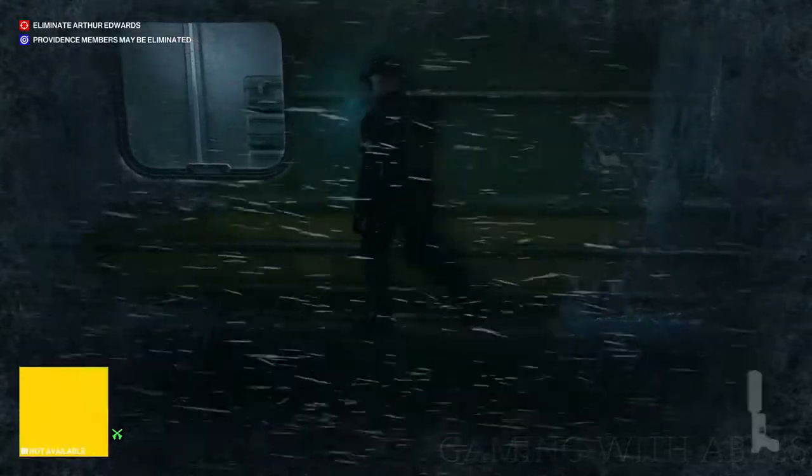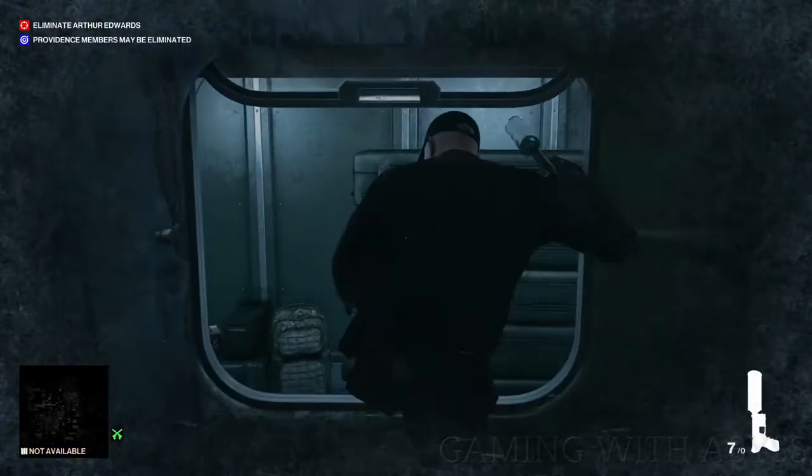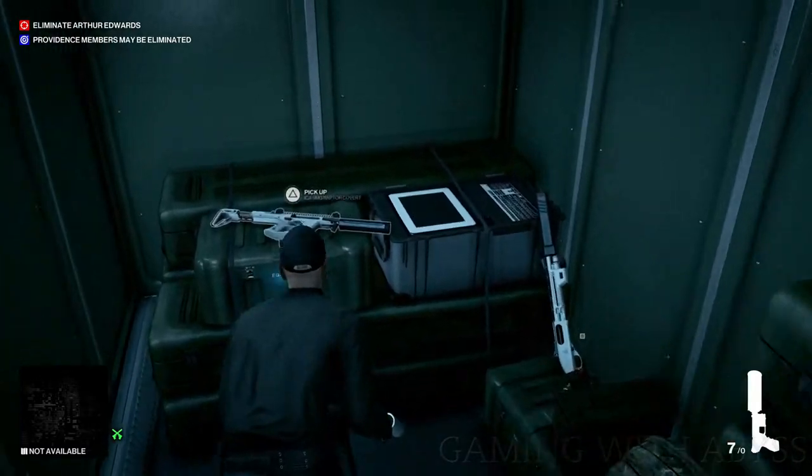Drop down and go through a window. When you go through the window, to the right is going to be the shortcut, and on the left you can pick up the shotgun and the SMG.